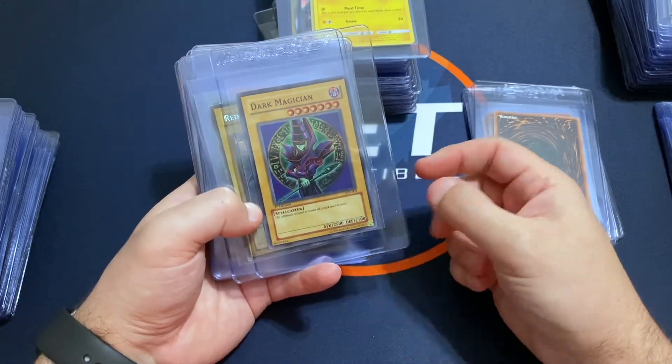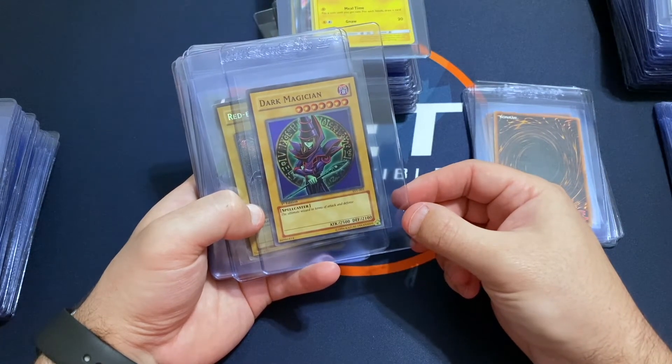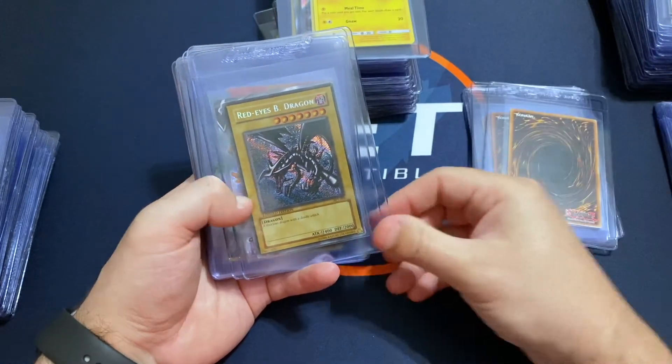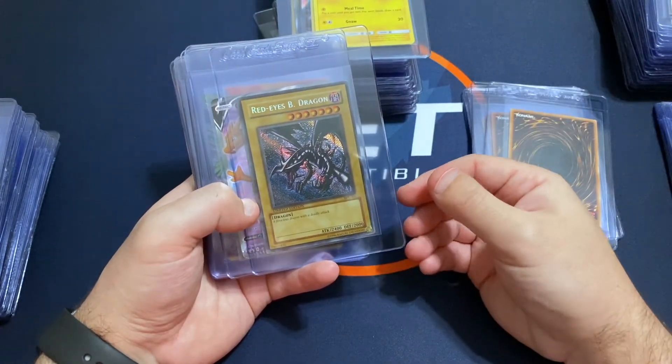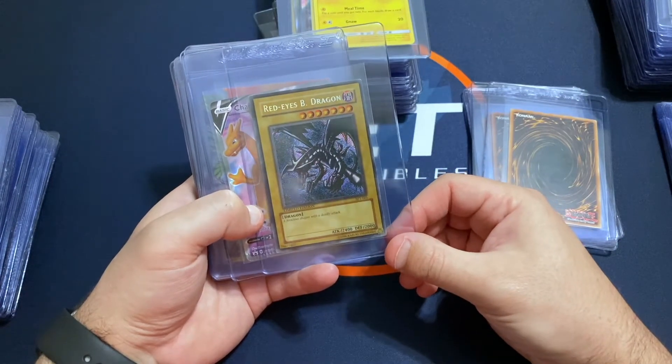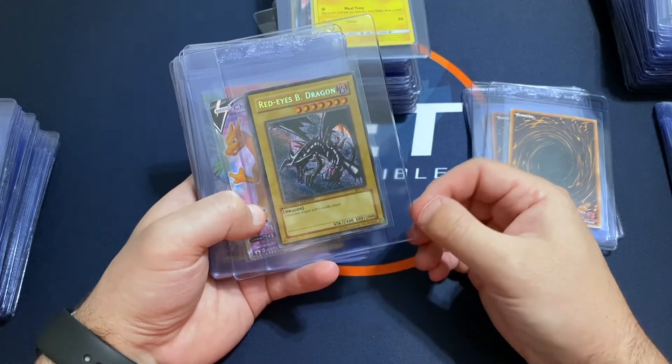Some of those Blue Eyes White Dragons are in rough shape, that one's a little bit nicer. Dark Magician, same way — some of these are not the best shape but I still just want to get these slabbed. I've also got a first edition starter deck Dark Magician and Red Eyes Black Dragon — limited edition from the box premium tins, I believe.